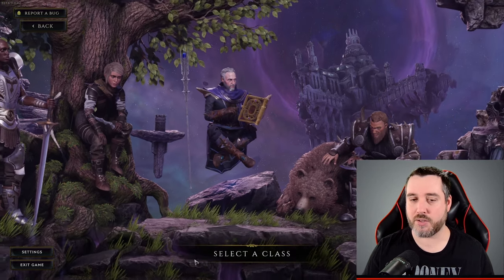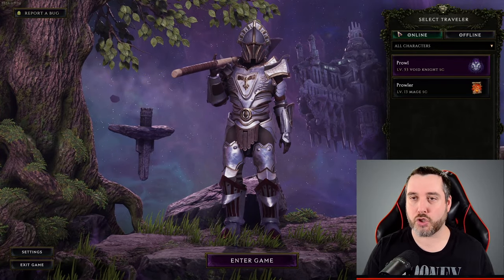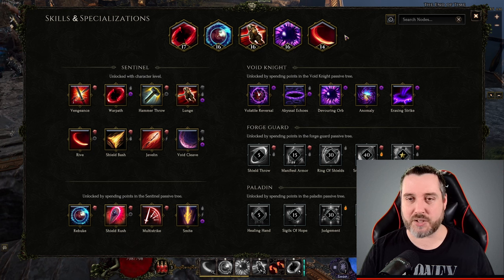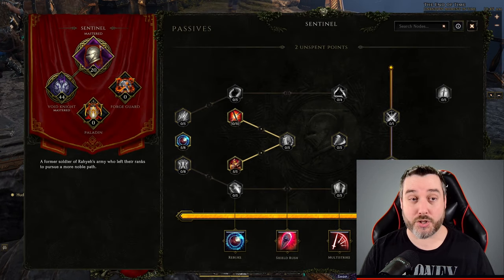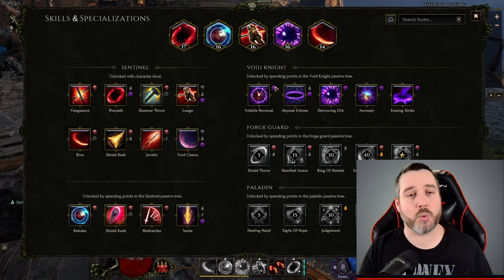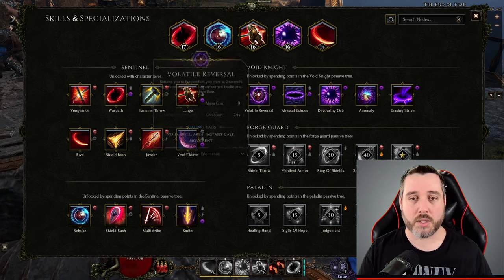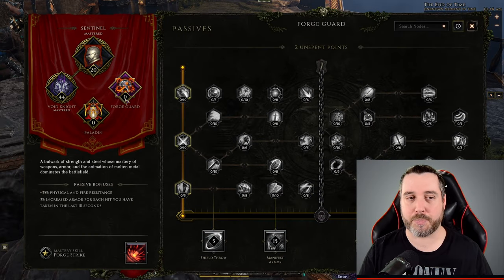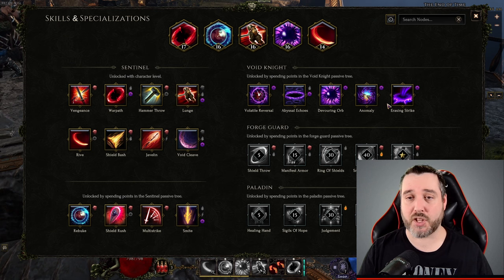My class of choice is the Void Knight, so I'll go into that quickly to show you what you're looking at once you get in game. This is your skills and specialization screen — you won't have anything in here as you start leveling. As you level up, you'll gain access to more specialization slots, earn more skills, and earn more passive points to spend in your passive skill tree. Eventually, once you reach the point in your quest line where you select your mastery, it will open up the ability to specialize in Void Knight, Forge Guard, or Paladin — or whatever masteries apply to your class.